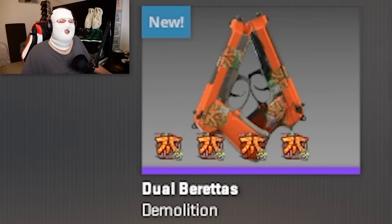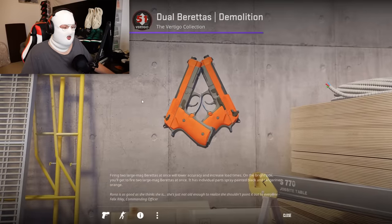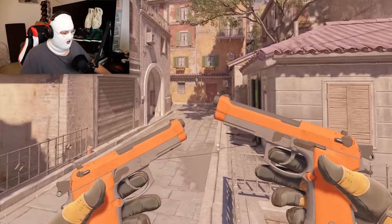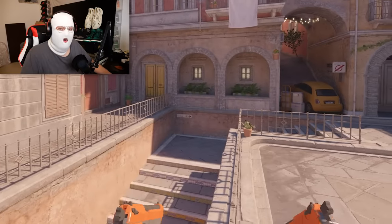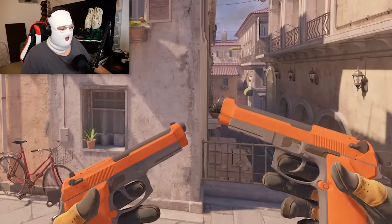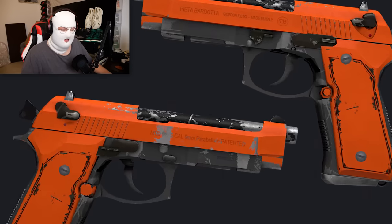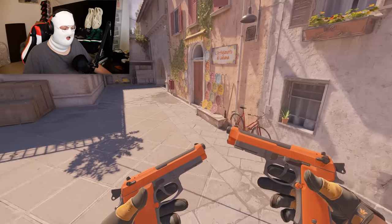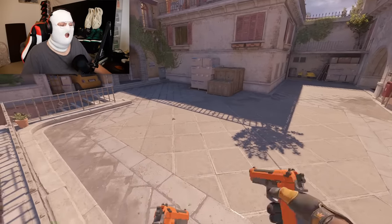Another skin that's one of my personal favorites, which I think many people watching won't like, is the Dual Berettas Demolition. Because in CSGO these were really scratched, but in CS2 they are literally flawless. As you can see in-game, they are still just as clean as when you're inspecting them. I hope they stay this way. The price for these in field-tested, which is the best exterior, is only 8 euro.